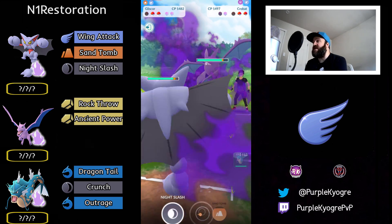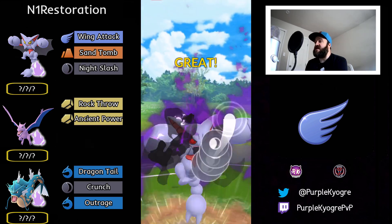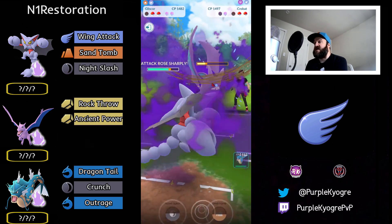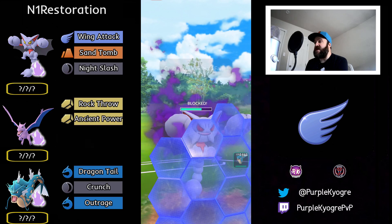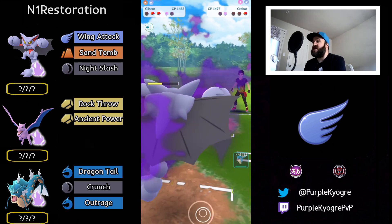In comes Crobat — very spicy. I haven't seen a Crobat either; it's a really spicy team by the opponent. We're going to see a Night Slash come out and it connects. Very nice, getting the boost — you love to see it. Probably worth the shield, yeah. Even if it's a Poison Fang — okay, good bait by the opponent — but that's fine. Should be able to Wing Attack it down, and it is able to Wing Attack down.